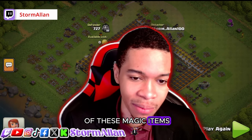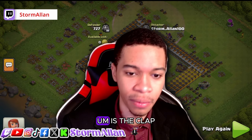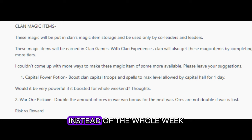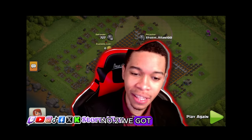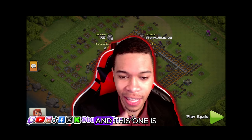The first clan magic item is the Capital Power Potion, which boosts clan capital troops and spells to the max allowed by the capital hall for one day. I love that it's one day instead of a whole week — as stated, a full week would be too powerful. Just one day boosting every capital troop power potion is the right balance.